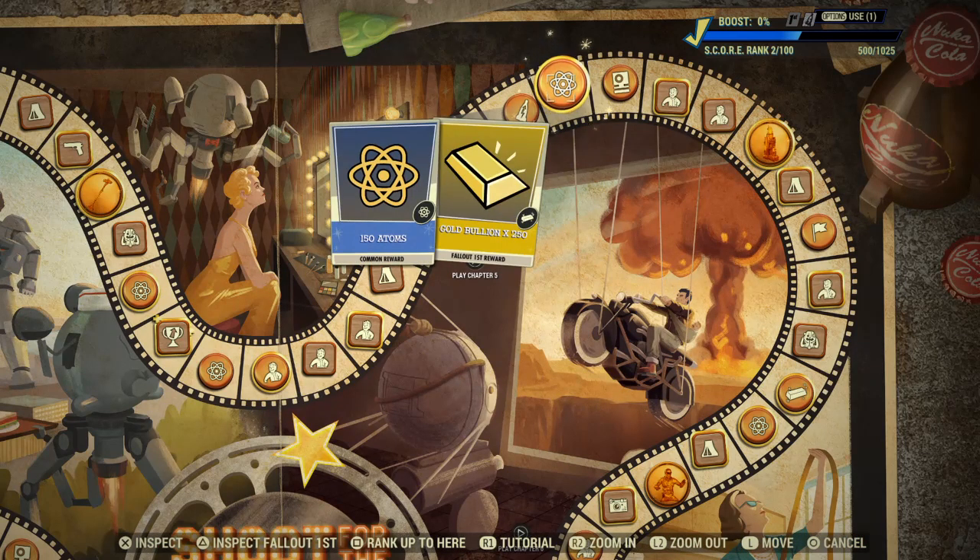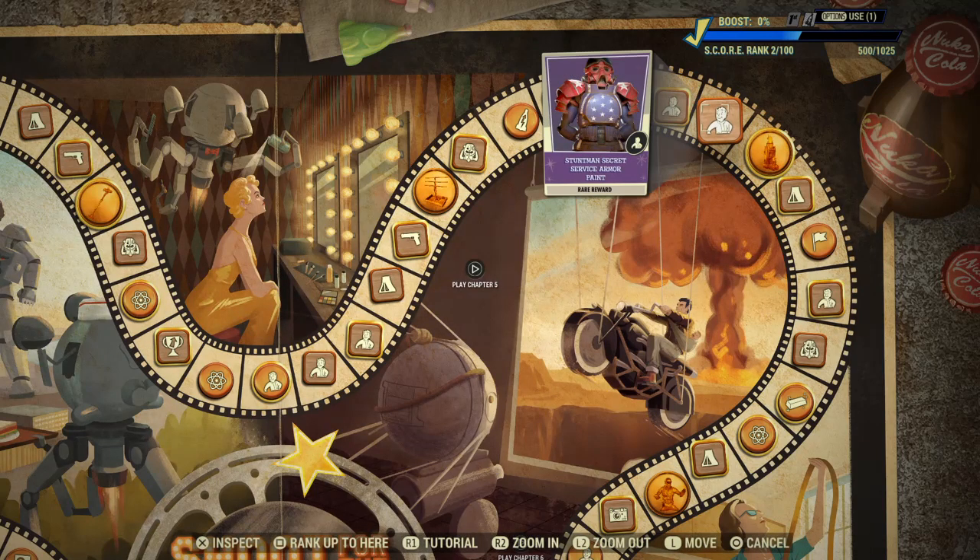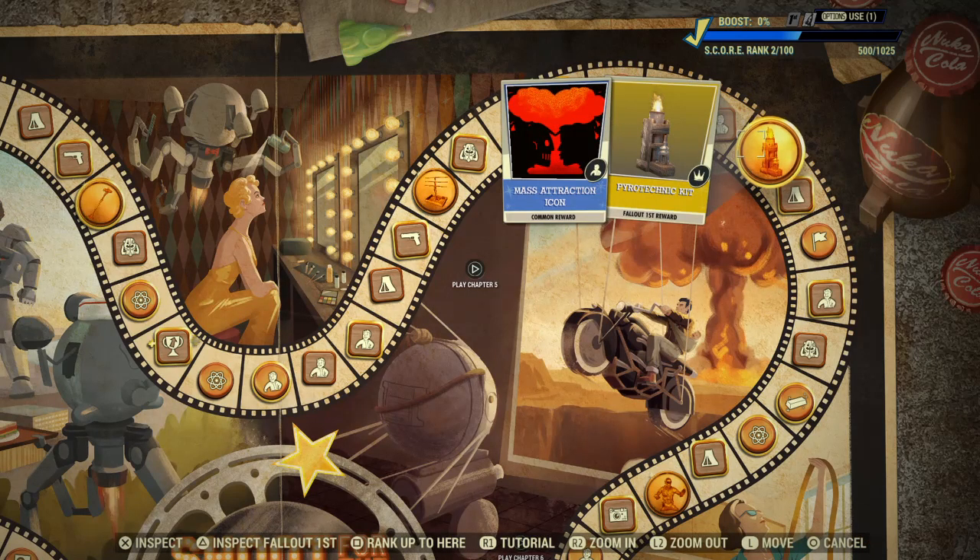Score Booster, 150 Atoms, 250 Gold Bullion, Legendary Scrip x150, Legendary Modules x5, Race Car Driver Outfit for outfit fans, and Stuntman Secret Service Armour Paint. Now I like the look of that - I have some Secret Service Armour but I've not finished it yet. I've got to buy one more leg.